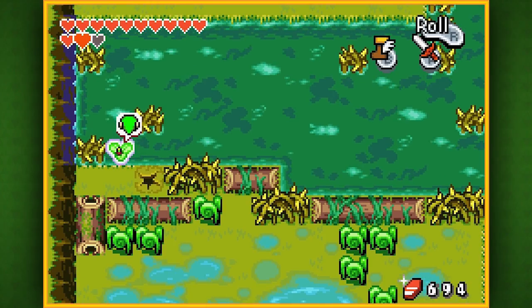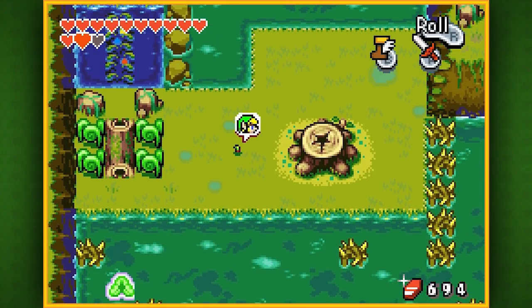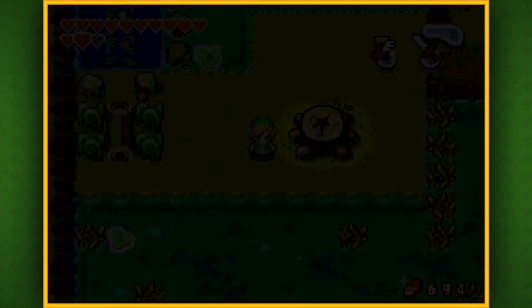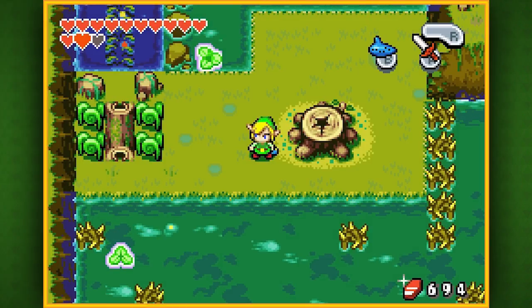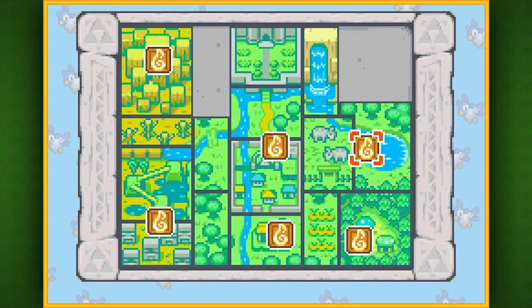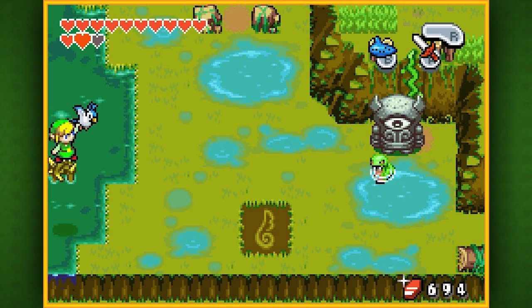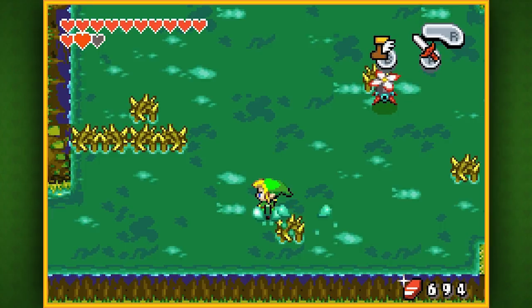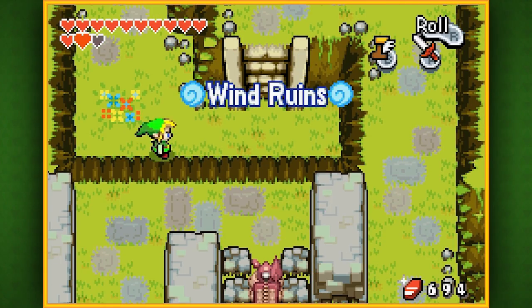The game thinks I was in the water even though I was totally on solid ground — I don't know what it's trying to pull. Anyway, we're going to call Ezlo and teleport right back to Castor Wilds. The only reason I'm doing this is because the teleportation spot is fairly close to the southern exit that leads to the Wind Ruins, and it just saves a little time walking back there.